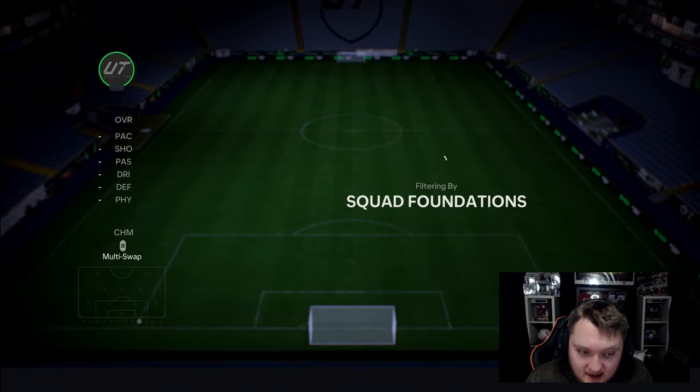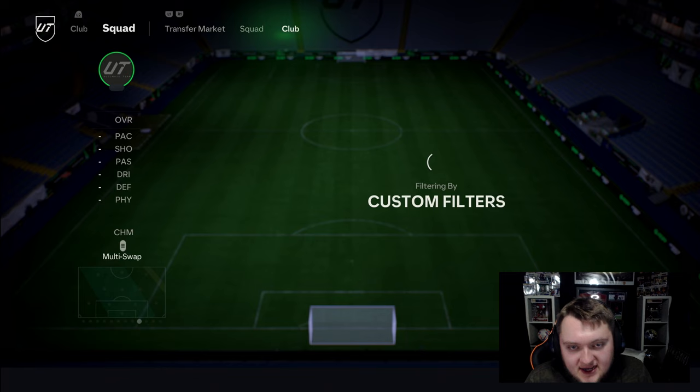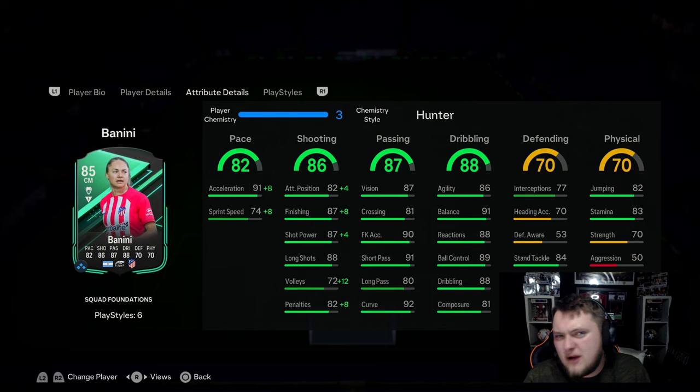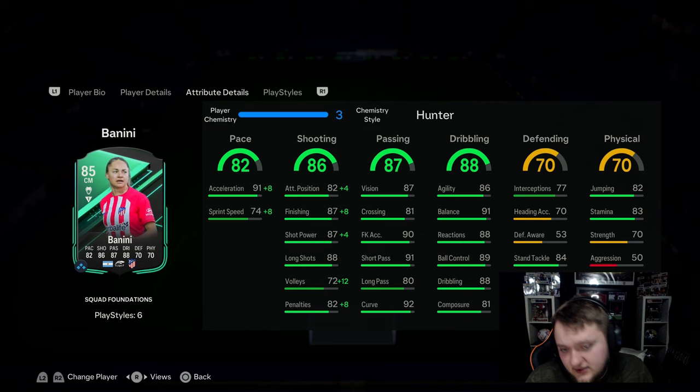We've also got a few more from Liga F in the foundations - Martin Pareto, Babajide, and also Patri or Jada. Those cards aren't the best, they're actually quite poor to be honest, all three of them. But this Benini card is good and is worth completing 100%. Don't worry about the other foundations - just go and get this one done and you will not regret it. Only an 85 and 84 rated squad for a card that really doesn't look like that on paper or in her stats.